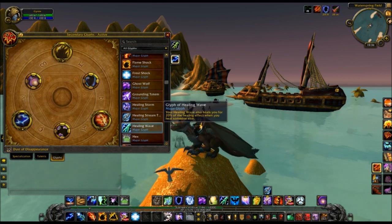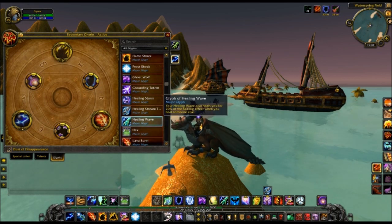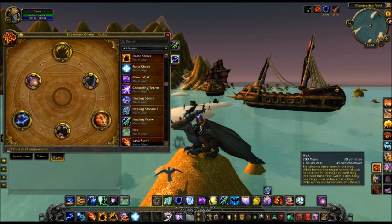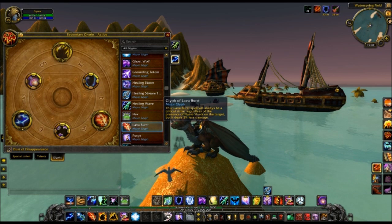You're going to be switching glyphs a lot. Glyph of Healing Wave is exactly the same as it is now — pretty subpar glyph, to be honest. Glyph of Hex is the exact same as it is on live right now — reduces cooldown by 10 seconds. Honestly, I hate Hex's cooldown. 45 seconds is ridiculous for a CC ability. Glyph of Lava Burst: your Lava Burst will always be a critical strike even if you don't have Flameshock on the target, but it does 5% less damage.